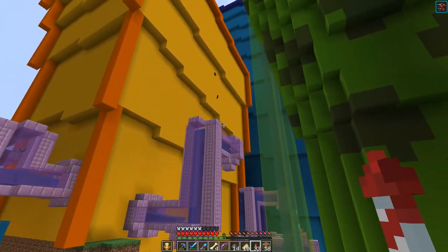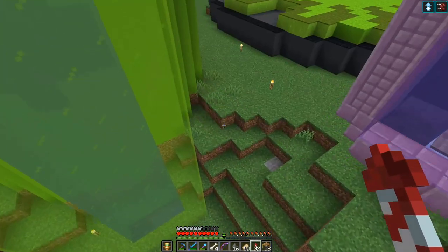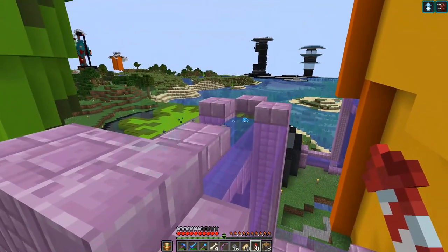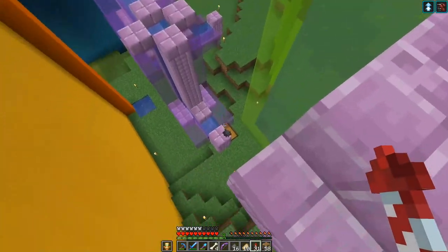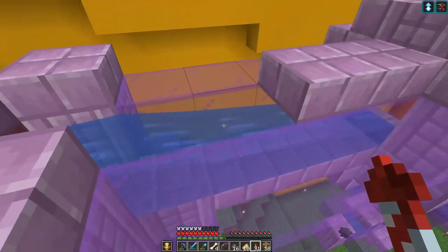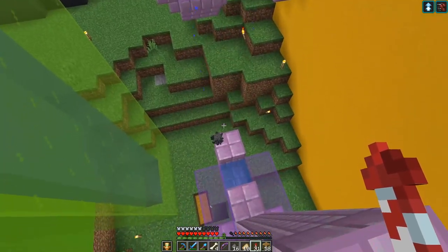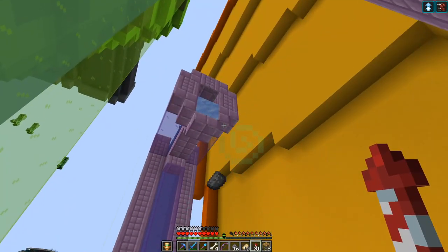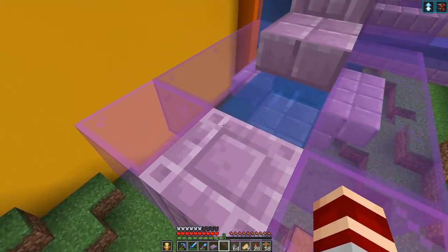We've got the gunpowder going through all the crazy tubes, all the way over, hopping up right there. But look what I found — the gunpowder is swooping up right here but look right there — that is a problem. The gunpowder is popping up here and it doesn't even have enough momentum — it's coming out of the tube and just stopping. I don't know what changed. Something changed — did they change the friction of ice or the way things move?